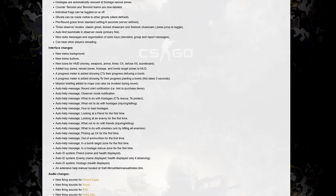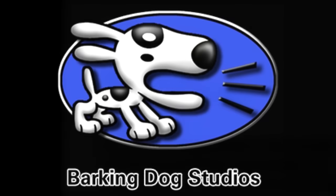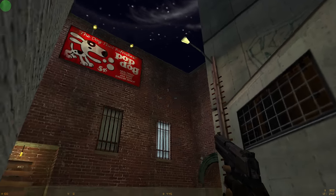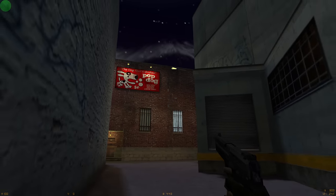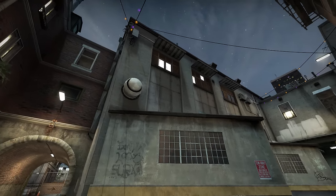Soon it was ready to be released as part of Beta 5, which launched 2 days before Christmas, 1999. The other map Barking Dog Studios worked on at the time was CS Back Alley, which you may remember was also featured in CSGO for a while as part of Operation Vanguard. However, Christopher doesn't get credit for this one. Instead, Back Alley's development was attributed to Jamie McTaggart, another member of Barking Dog Studios.